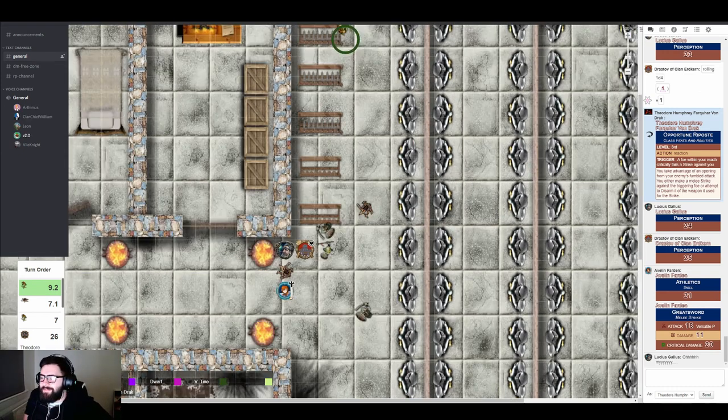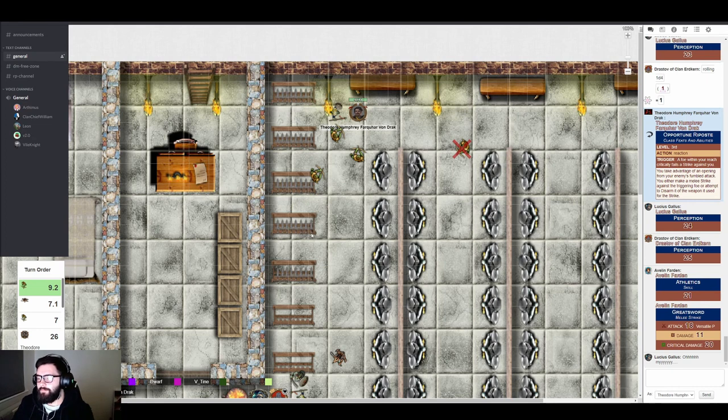An archer moves up and aligns to fire at Theo. He actually hits — popping Theo in the shoulder for four damage. The archer tries a second shot but it doesn't land. Theo looks at the archer contemptuously: 'You filthy commoner, you fucking peasant — you dare use a bow against me?'